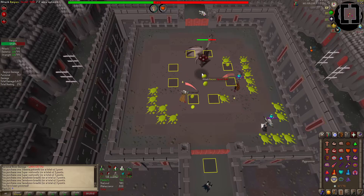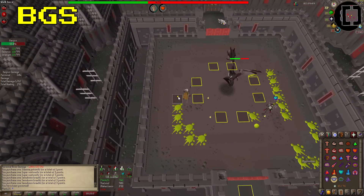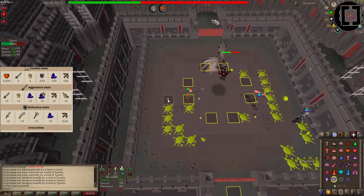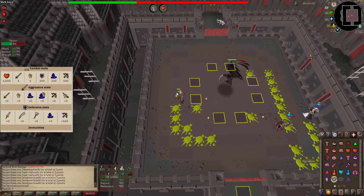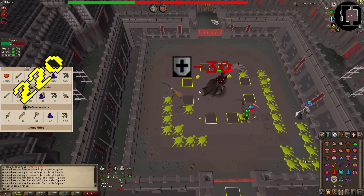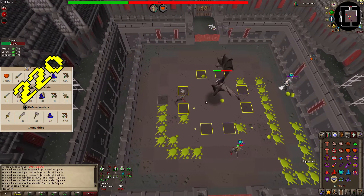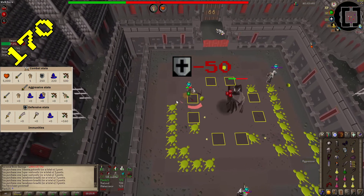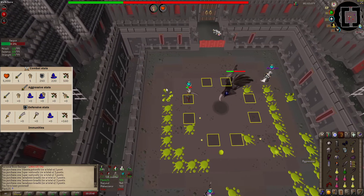The Bandos Godsword reduces a monster's combat stats based on what's hit, starting with defense first — this is called flat reduction. Looking at Zarpus again: his defense is 250. You use a BGS special attack and hit a 30, bringing his defense to 220. You use a BGS special attack again and hit a 50, bringing his defense down to 170. For high defense monsters, the BGS is not as effective at defense reduction.